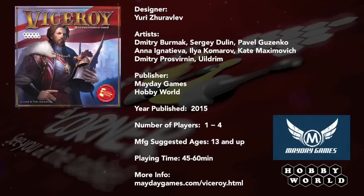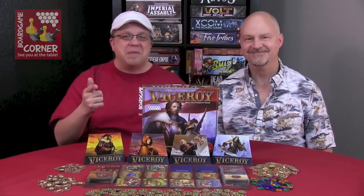Hello folks, welcome to BoardGameCorner. I'm Mark, and I'm Randy. This week we're taking a look at Viceroy. We're using science and magic to gain points in building our giant pyramid. Viceroy is brought to you by Hobby World and Mayday Games. It plays one to four players, ages 13 and up, and it plays in about 45 to 60 minutes. So let's go see how tall we can make that pyramid.